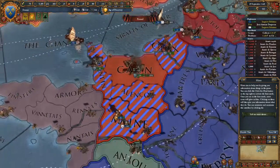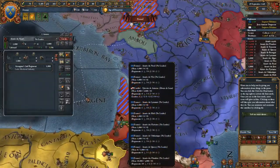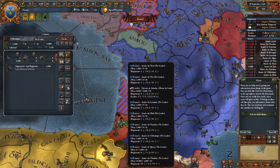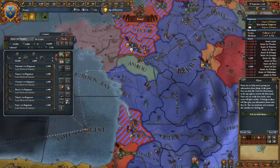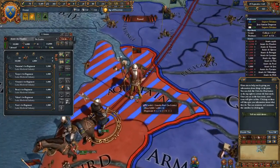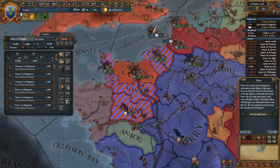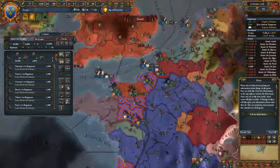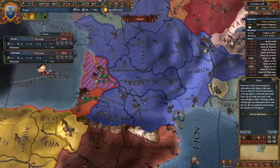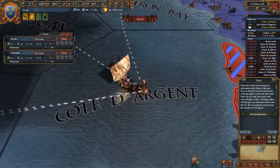I'm going to keep soldiers all along the border with England. I'll take my 14 infantry and move them up, as Castile also has troops here that can fight England if needed. All my navy is concentrated here but it's not strong enough to defeat the English navy.